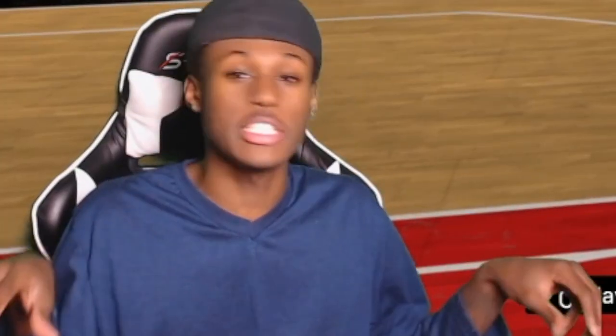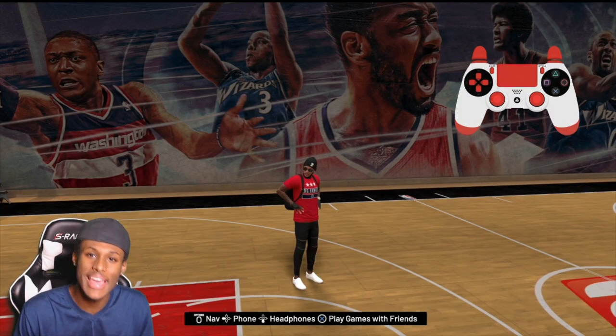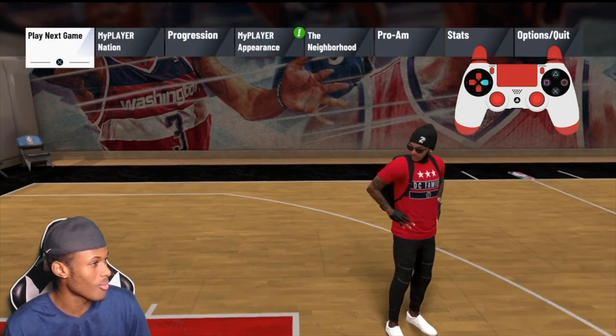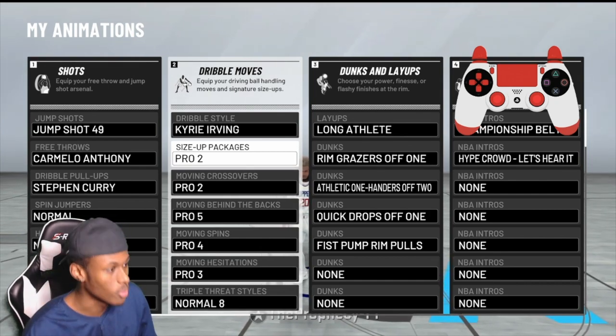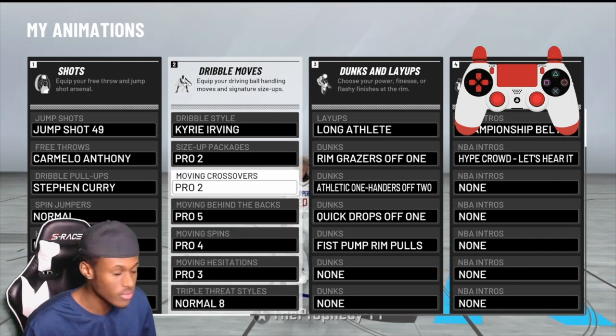People asking: what six do you use? Prophecy, need your six! Well, the day has come that I'm about to show y'all my six, so let's get right into it. This is what I'm rocking with. There are three dribble sticks that you guys need — like 1,000% you're gonna need in order to do these moves. Your size up package is gonna have to be Pro 2. Moving crossover is gonna have to be Pro 2.